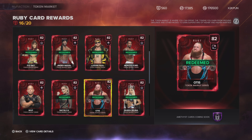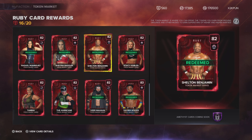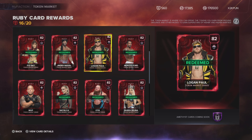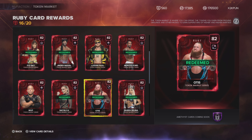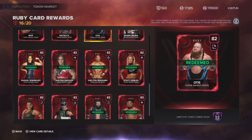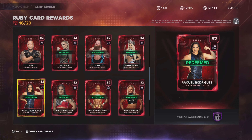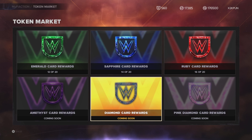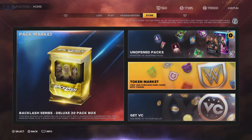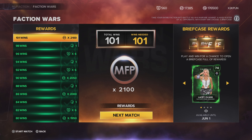A lot of people don't have money to open packs, and the token market gives them a fair playing ground. People are winning matches against me online with Ruby cards while I'm playing with Amethyst Cody Rhodes — so the token market levels the playing field. The double token market is great, and Live Events is great. But you have to give us 25 matches — give us something weekly.